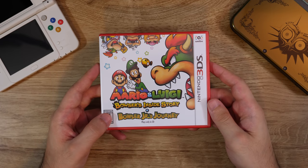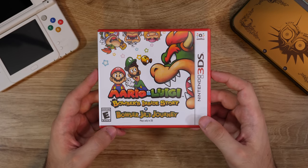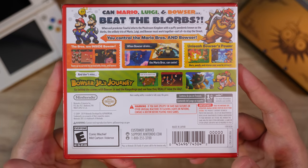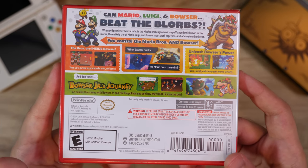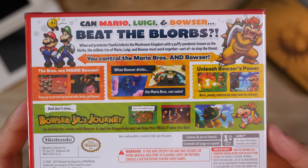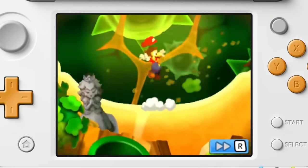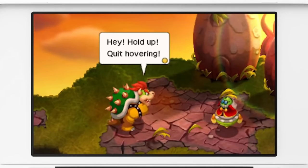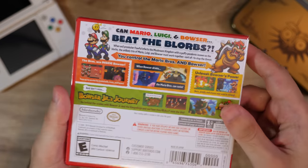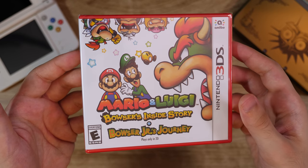Mario and Luigi Bowser's Inside Story plus Bowser Jr.'s Journey — the only thing I can think about is how Alpha Dream was given the short end of the stick here with these late, late 3DS releases. Like with Luigi's Mansion, this game was kind of put out to die. I feel like these games not selling super well played into Alpha Dream going defunct, which is such a shame because Alpha Dream was such a good team. Bowser's Inside Story is a fantastic game and more people should play it. I prefer the original pixel art of the DS version, but it's still a great way to play the game.